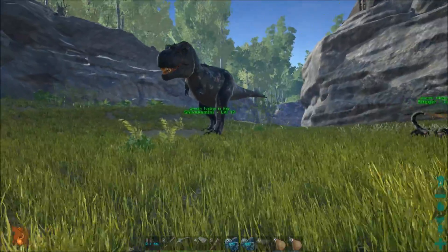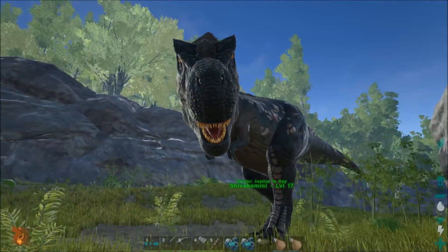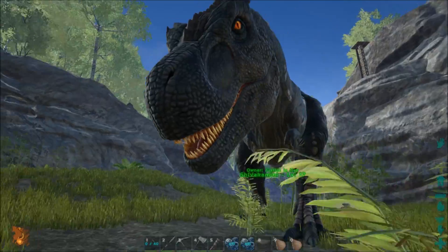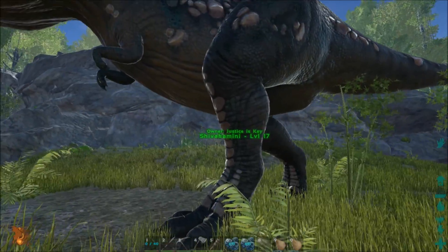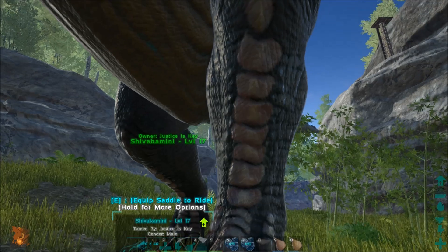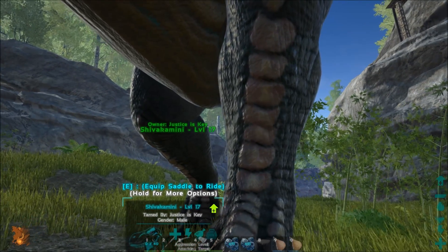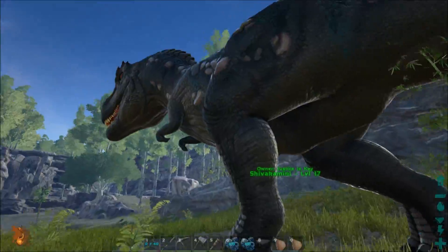It's creative, creative. We have over here a T-Rex. She is badass — it's a she, sorry. And her name is Shiva Kamini. I hope I pronounced that right. Sorry Justice if I didn't — this is his dinosaur.